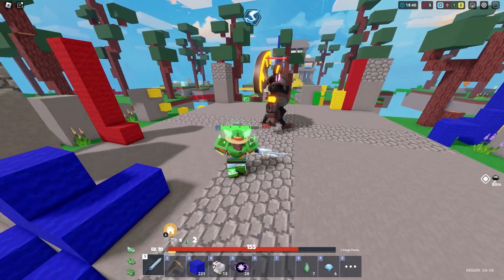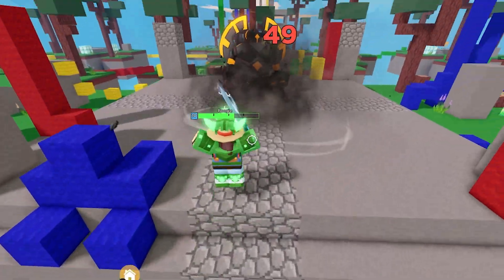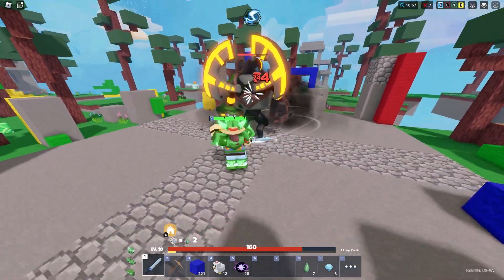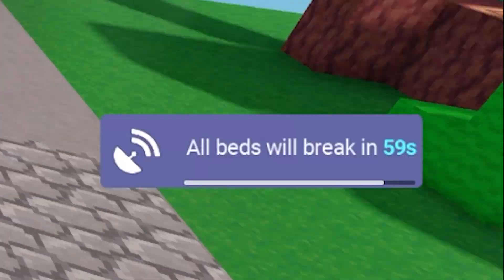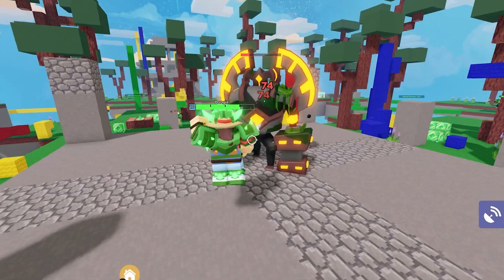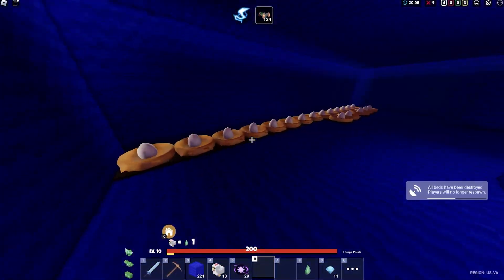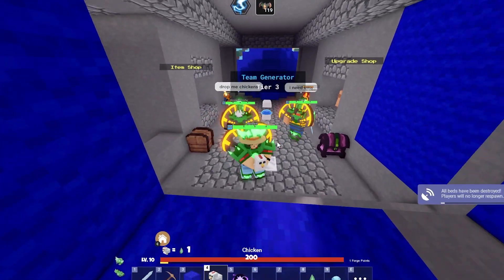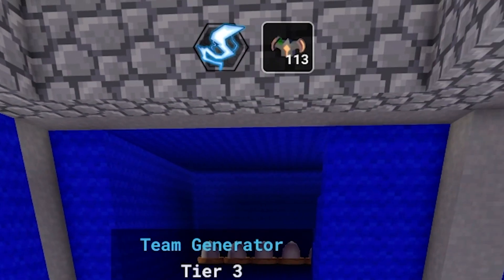Unfortunately the titan is immune to my chickens, but they're still doing damage over there. All beds will break — I'm literally just about to win the game by sitting here. I just got another kill. Titan's dead. Beds are broken. Wait for these chickens to come out — I'm going to dominate everyone in this lobby. I probably could just do it with these 13, but I need more chickens.